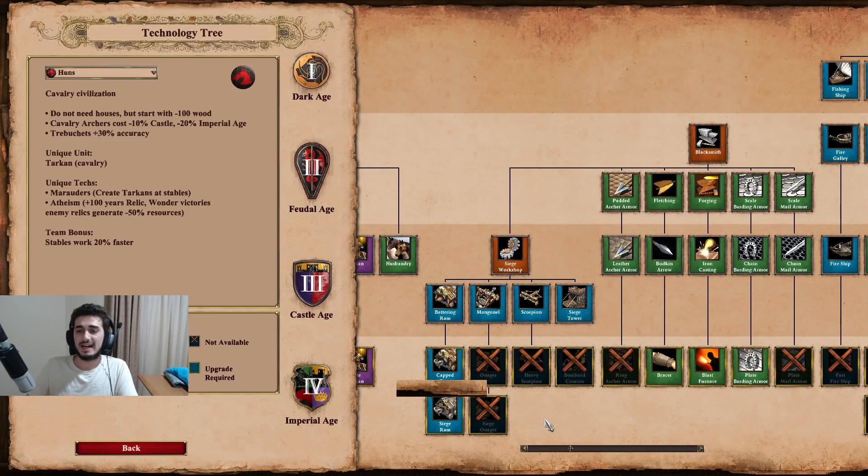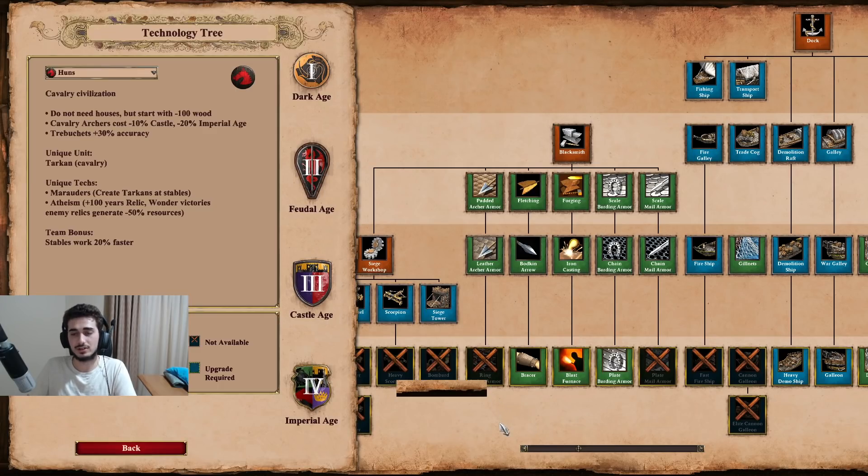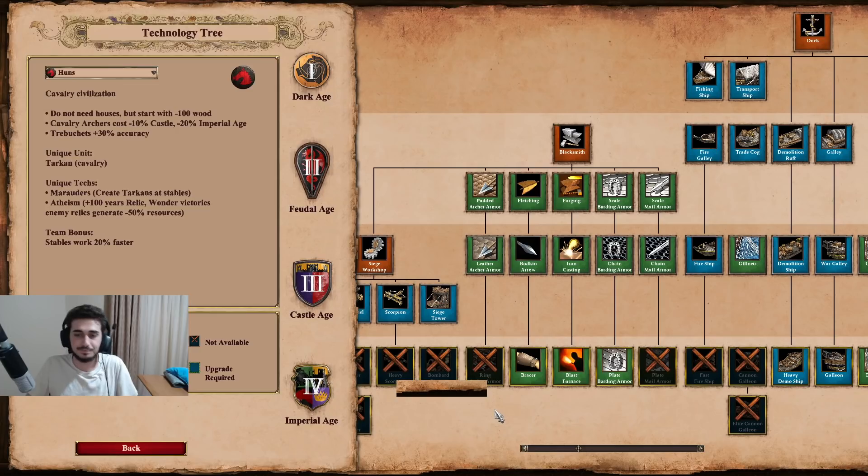Going to the Siege Workshop, their siege is quite lacking - the only real option is the Siege Ram. They're missing Onager, Heavy Scorpion, and Bombard Cannon. Their Blacksmith is lacking Infantry Armor and Ring Archer Armor, which is okay because you do get Parthian Tactics so the cavalry archers are quite strong - but they're not going to be the most powerful CA in the late game, more like a cheaper version, which is already quite strong.